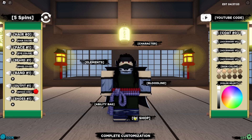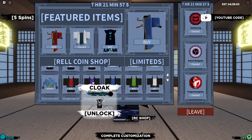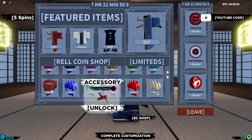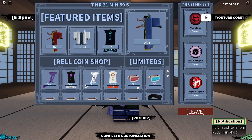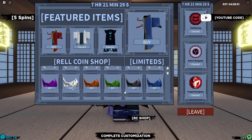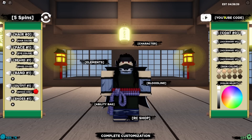Before I use the code I'm going to spend some of my RC so I don't go over 20K. I'll buy some random clothing — maybe a bandana, going with a purple one... already have it. Let me grab some goggles — this one's cheaper, there we go. And a straw hat, yellow of course — monkey D. Luffy boys, I miss One Piece. Okay, that's enough.